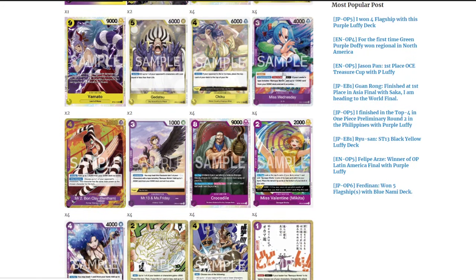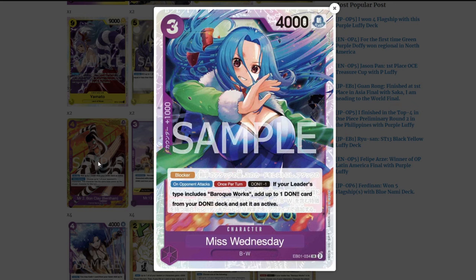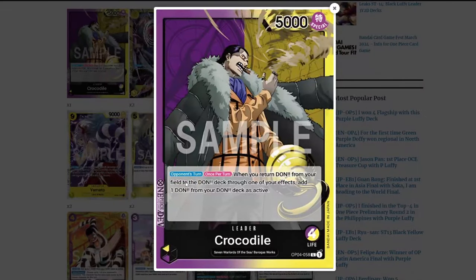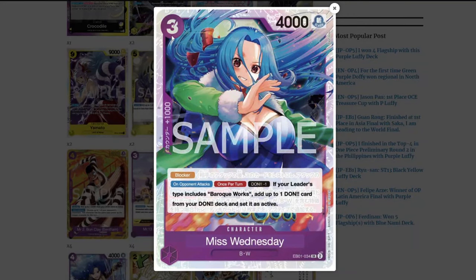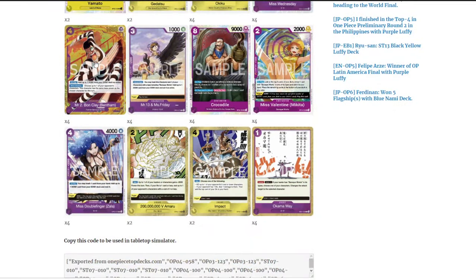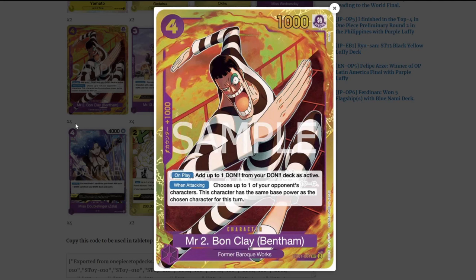Let's take a closer look at Miss Wednesday. She is your new blocker, and when your opponent attacks once per turn, you can Don minus one, and if your leader includes Baroque Works you can add one Don from your Don deck and set it as active. This works with Crocodile's leader ability, making this an insanely fast ramp. She's a free 4k blocker with a 1k counter.